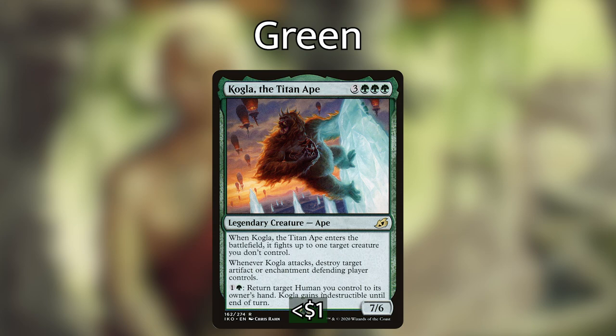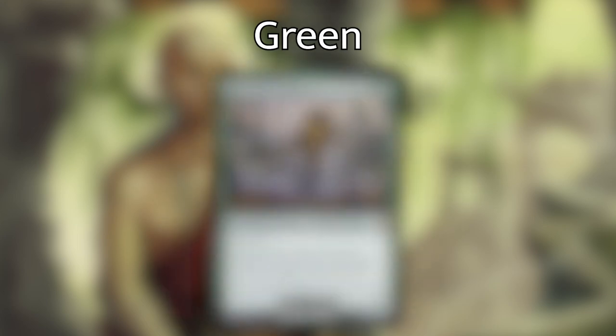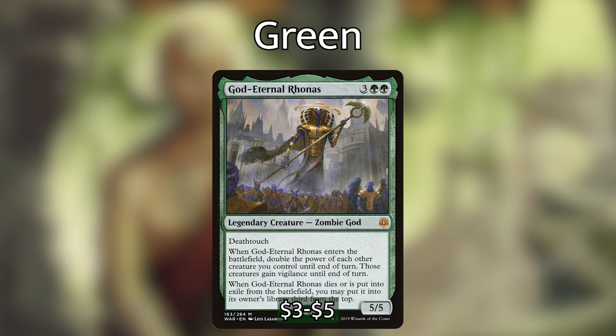Kogla, the Titan Ape — when it enters the battlefield, it fights up to one target creature you don't control; when it attacks, destroy target artifact or enchantment the defending player controls; and its last ability lets you return a target Human you control to your hand with indestructible until end of turn. God-Eternal Rhonas — when he enters the battlefield, double the power of each other creature you control until end of turn, those creatures gain vigilance. Importantly, if you cast another clone copying Rhonas, the doubling stacks for massive creatures.